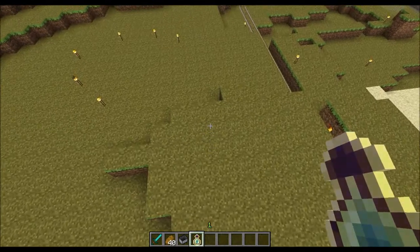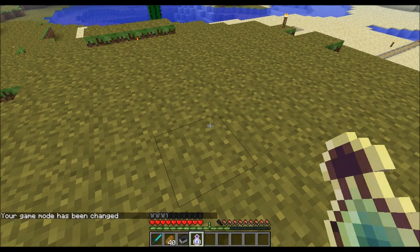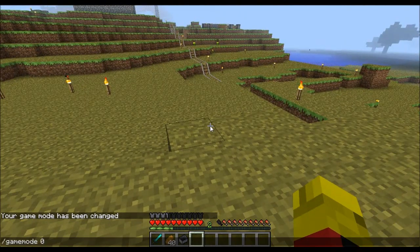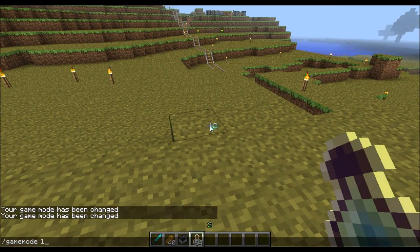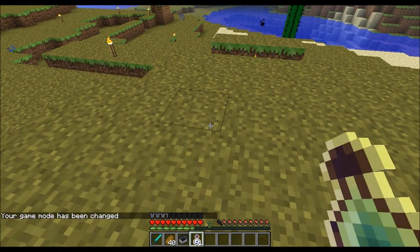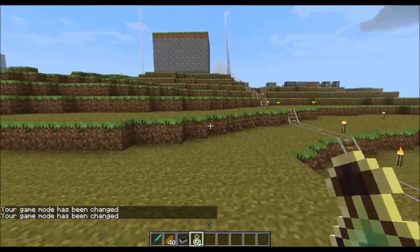I'm going to give myself some experience potions, because apparently there's a new level-up sound. Have I got commands on this? Game mode zero. So apparently that was the level-up sound. Sorry if you couldn't really hear it very well because of the sound of everything else going on. Let me see if I can do it again. Ready? So apparently that little jingly sound is the new level-up sound.